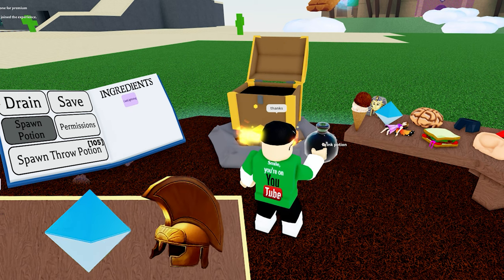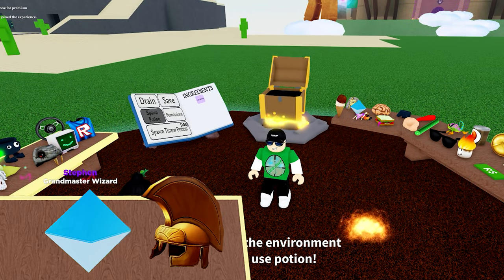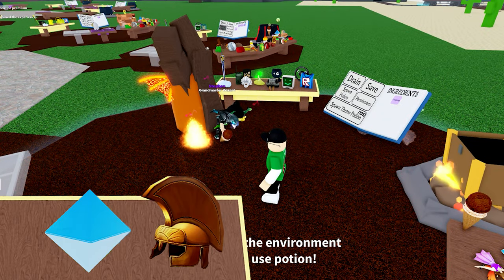So the next potion is using the ethereum crystal. This one will let you cast lightning, which is nice. Wherever you click on the map, a lightning bolt will hit the ground.